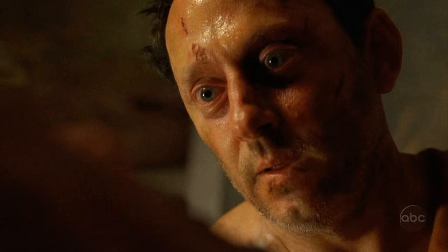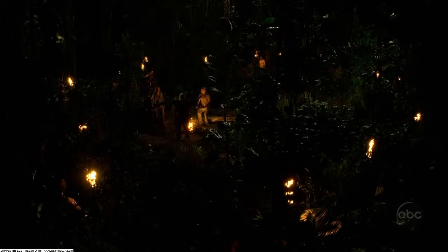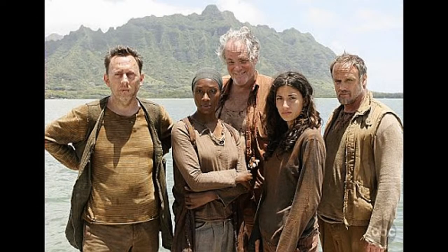Henry Gale was interrogated and tortured by Ana Lucia, Sayid, and the others. He gave them a piece of paper claiming he was telling the truth. So Kate, Sayid, and Charlie decided to go find the location on that piece of paper. Unfortunately, the survivors didn't know they had a boundary line with the Others, and Kate got captured. The leader of the Others told them to put their guns down and go home.